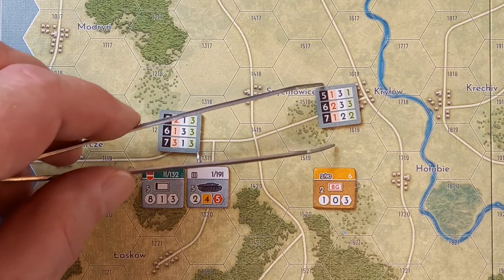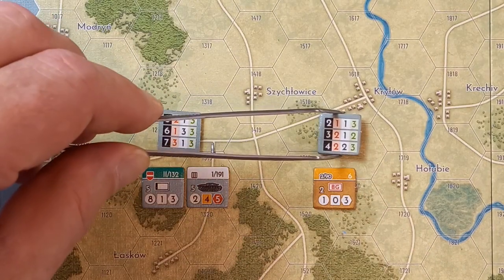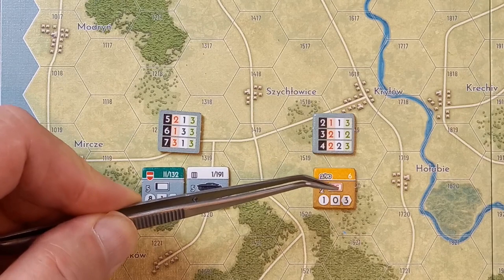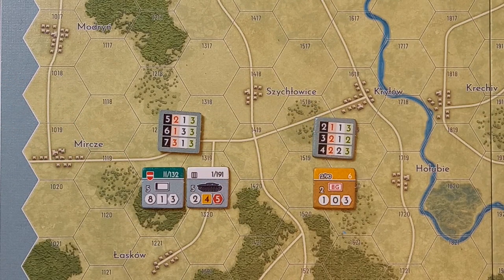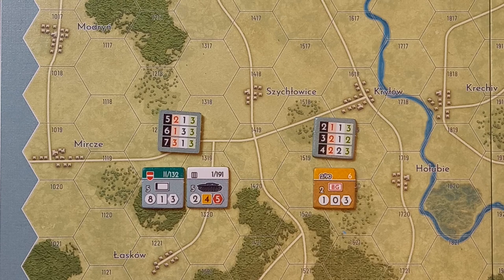For the Soviets their effectiveness is only two, so we turn the chit to the other side and use that row. For defence the columns mean slightly different things: the first column is if the unit is disrupted, the middle column is for regular defence, and the last is for improved defence with a dig-in marker. They don't have one, so they use the middle column. With an effectiveness of two the multiplier is just one, so it's 30 to one.